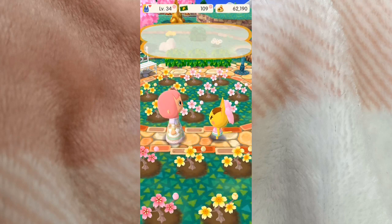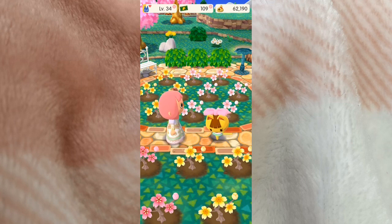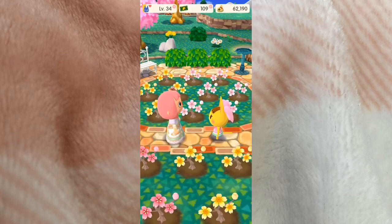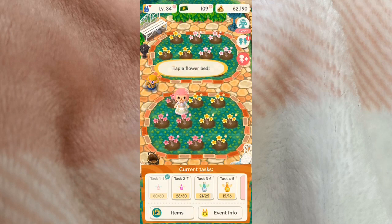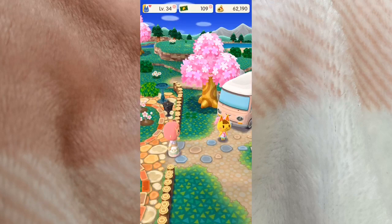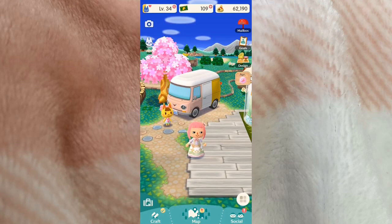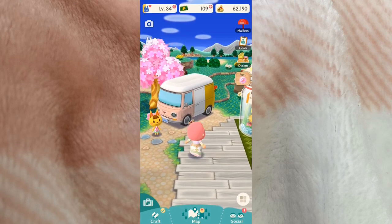Oh, this little character is so cute! We got a gift — that's great. When you finish a task in the current event, sometimes you get a supply or you can win an exclusive furniture item or clothing item. I think that's where I won this dress.